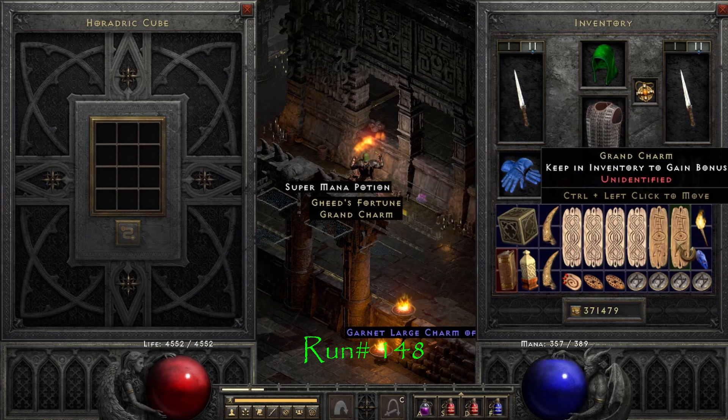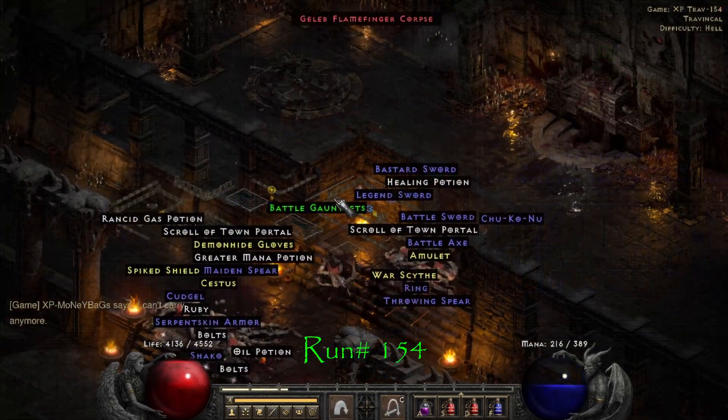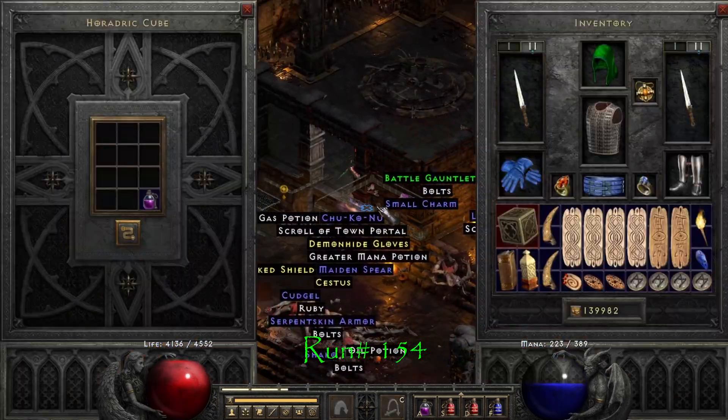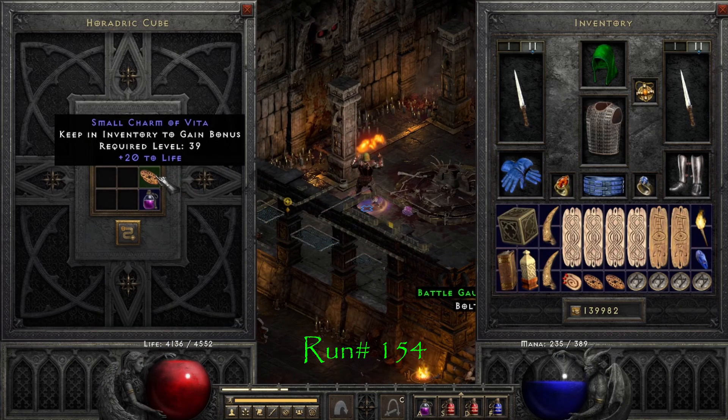On run number 148 we find a 38% magic find Gheeds, which was an upgrade. On run 154 we get a 20 to life small charm.